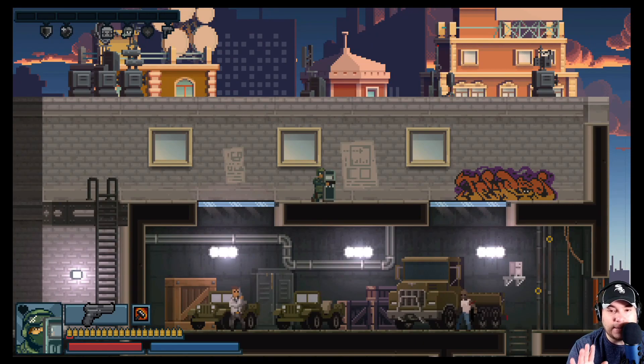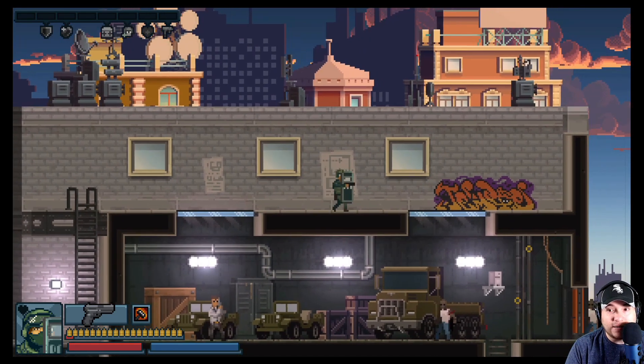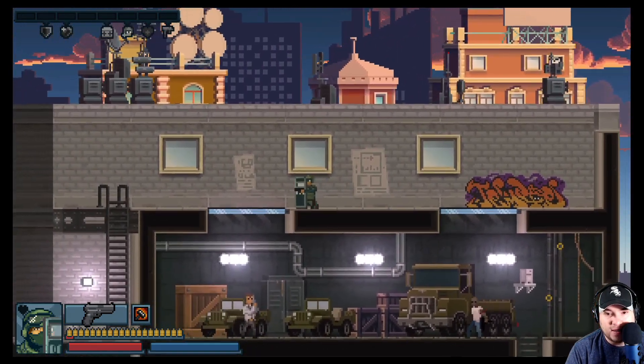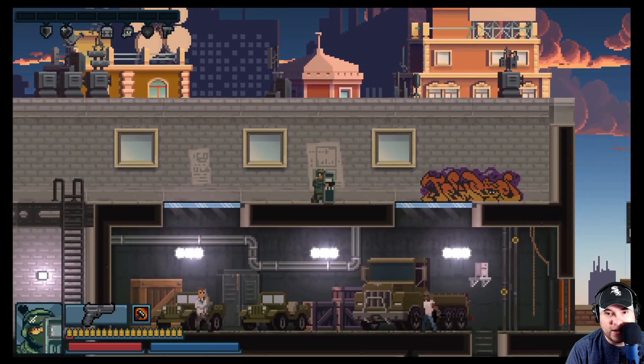There are three different types of missions: kill everybody, rescue the hostages, and arrest somebody. I'm not going to show the arrest mission since that looks like one of the end missions. I wish I had a flashbang or something going in.